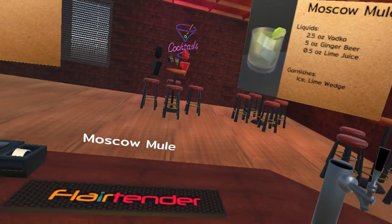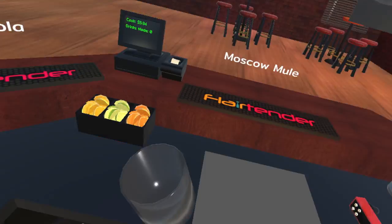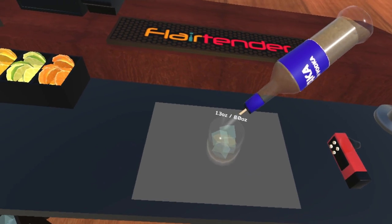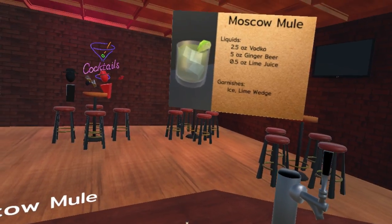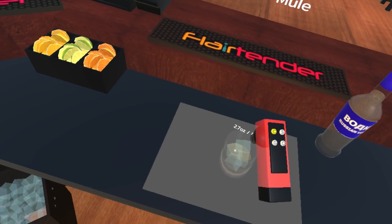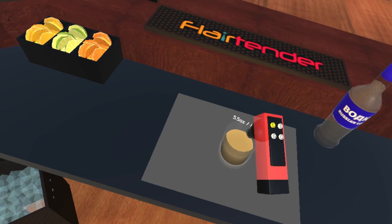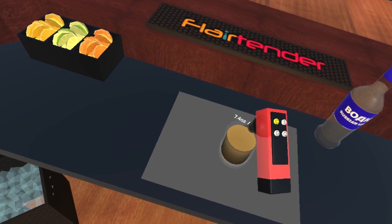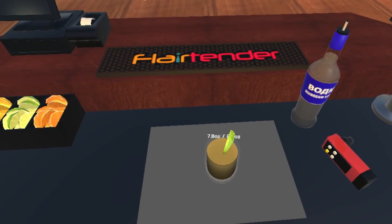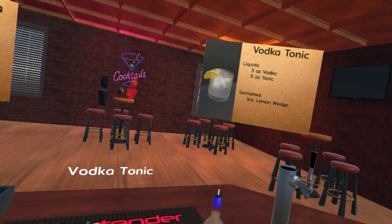Moscow Mule — we're going to try it this time. Oh, lime juice — we forgot the lime juice. So, Moscow Mule — ice. We're going to do it this time. Vodka, two and a half ounces. A little bit heavy. Five ounces of ginger beer — which is that one. So we go five ounces, so it would be like seven and a half. A lime juice — so we need to make it eight. Put it in, serve it. A C — why is that a C? That should be so good. I don't understand that.